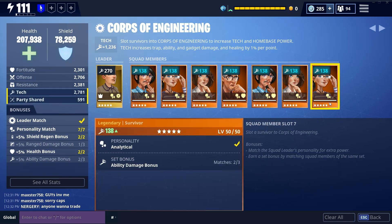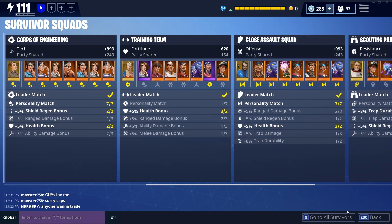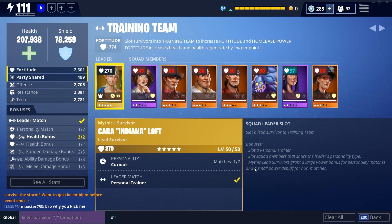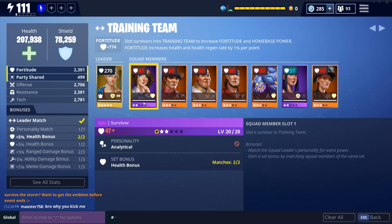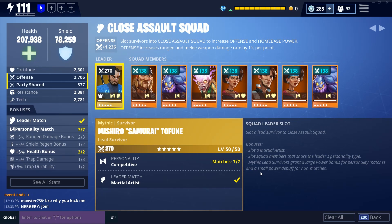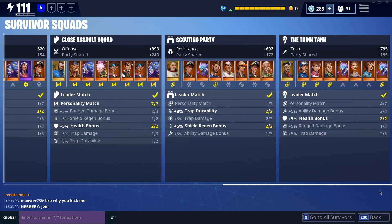I'm capped at 1236 tech score points for this squad, which is really nice. My training team is where I have my epics — two epic survivors — and I don't really have any legendaries that match up with my mythic lead, so there's definitely a lot of room for improvement. My close assault squad was the first squad I capped, adding to damage dealt with melee and ranged weapons.